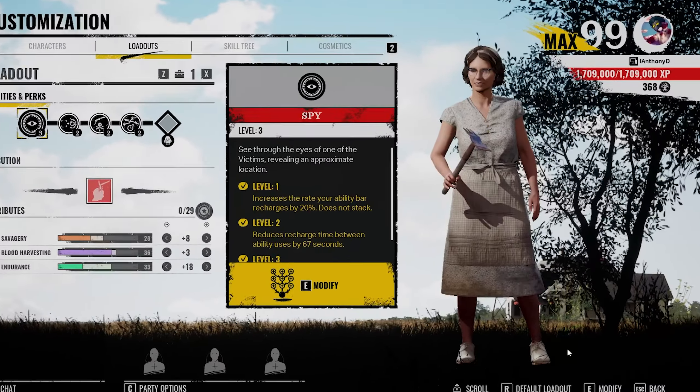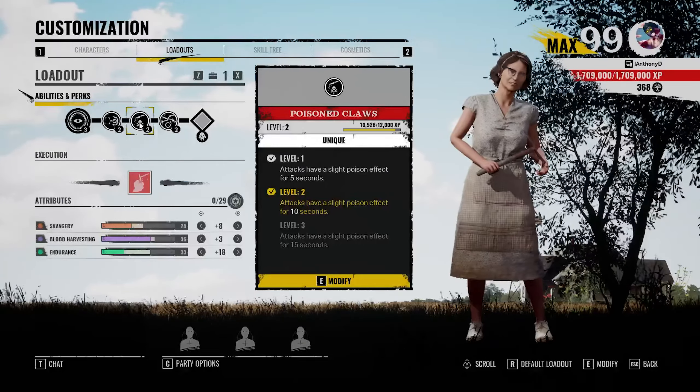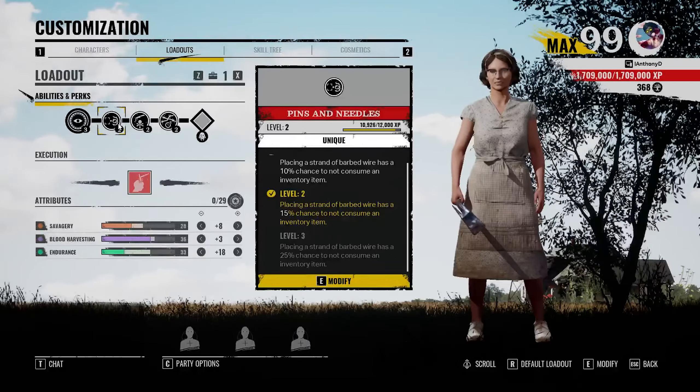The one that we're playing here today is one that I think is just downright nasty. Before it gets nerfed, we are rocking with pins and needles, wait a second, and poison claws — which is honestly all three of the perks that people mostly complain about when it comes to Nancy. The idea of this build is that we're going to use our traps in combination with our poison claws to get the kill.